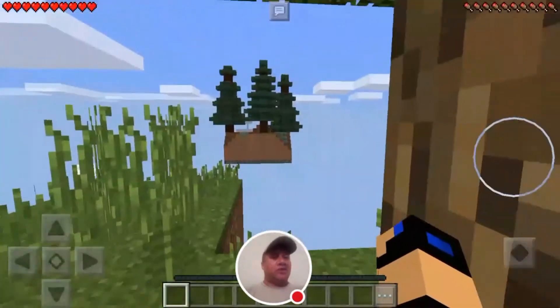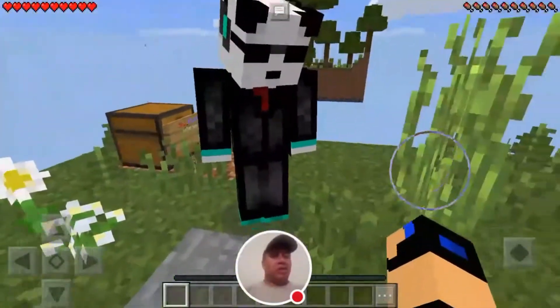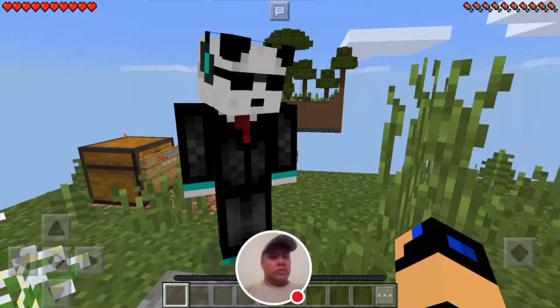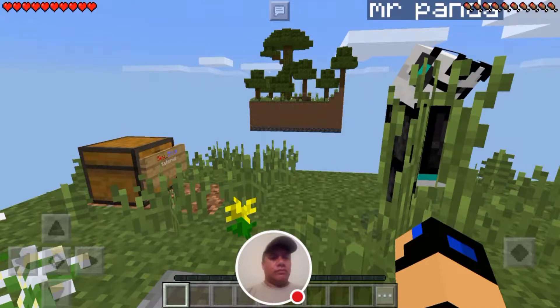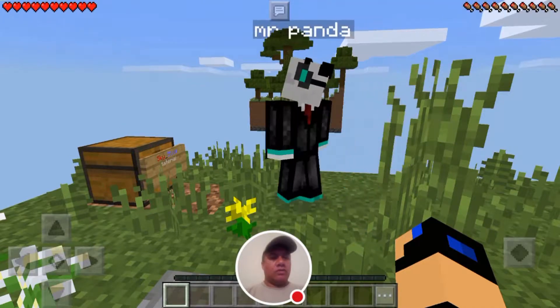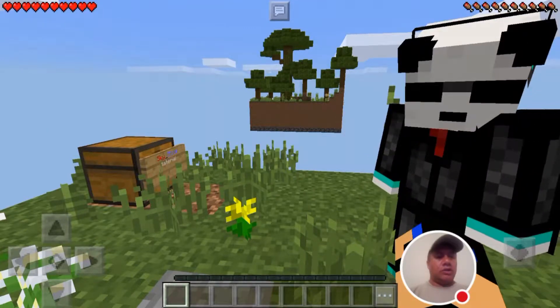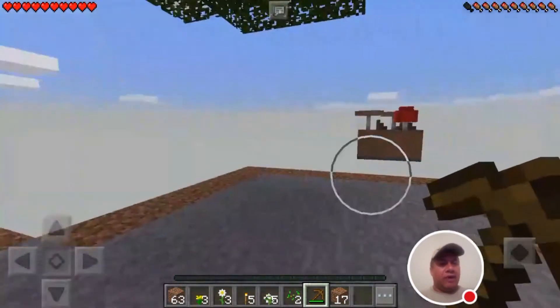Building the cobble generator will make it easier for us to get to all of these islands, and this will be our main base. We're going to do some off-cam work — we don't want to do this on camera just in case you guys get bored. Okay guys, we're back and we've grabbed enough resources.